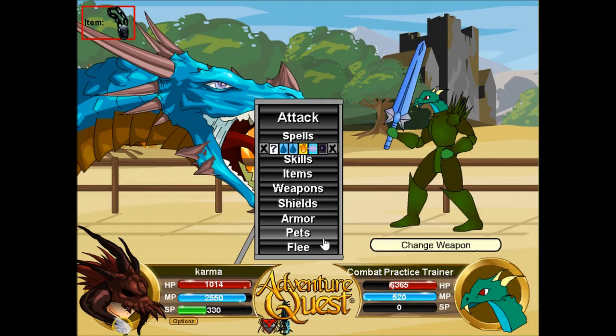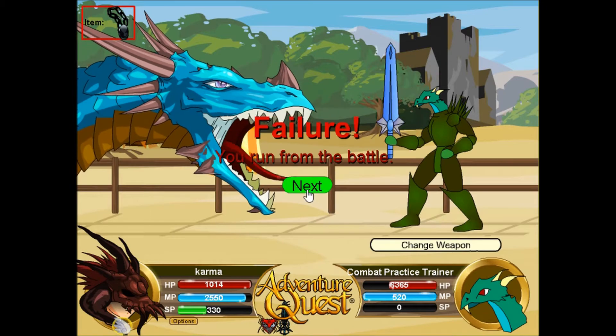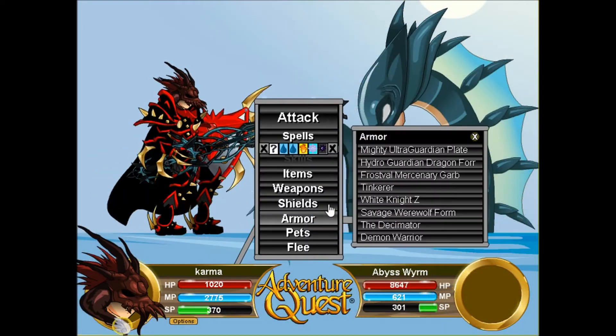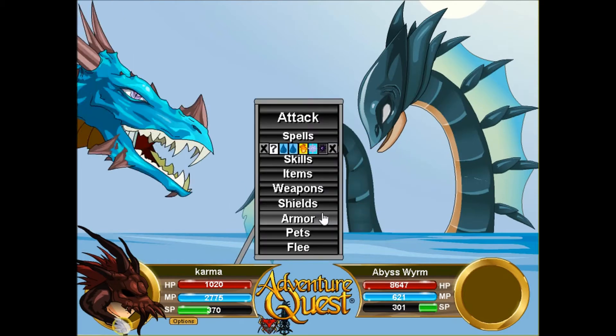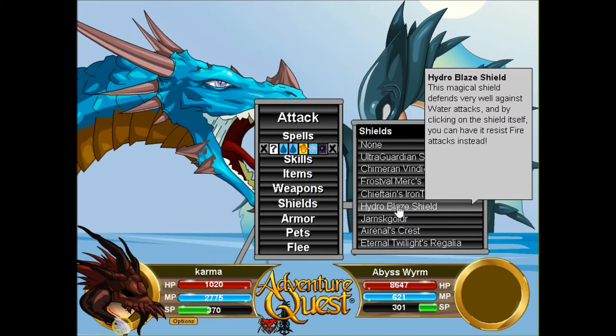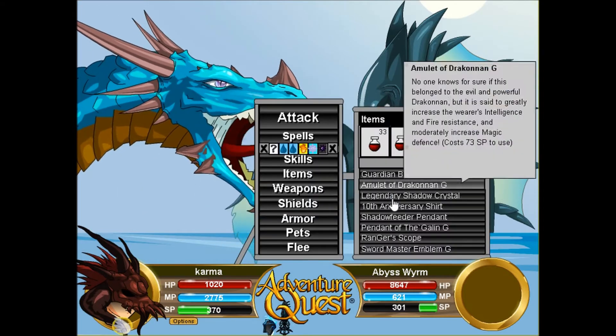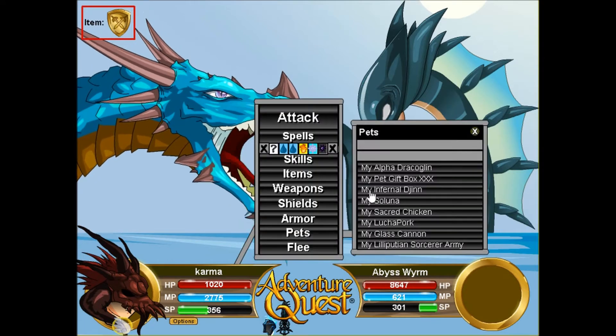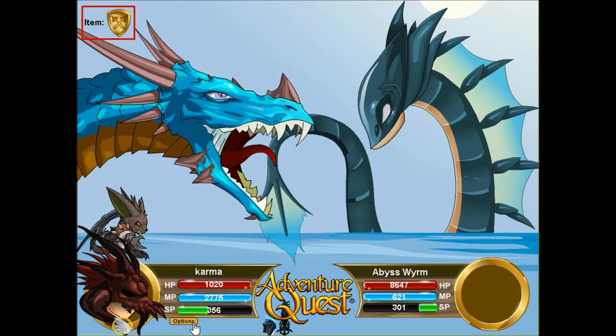For Adventure Quest Worlds, a lot of you guys still don't know how to access the limited time quantity shop. You go into your Book of Lore — I might make a video on this if a lot of you don't know how. Go to Book of Lore, then go to Badges, then go to Other Badges.